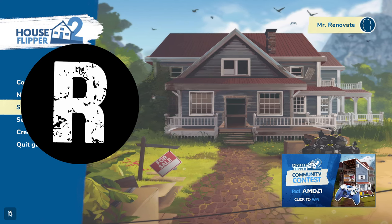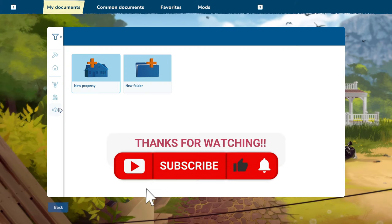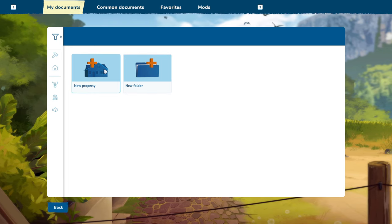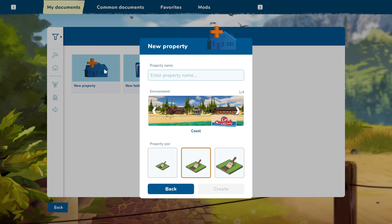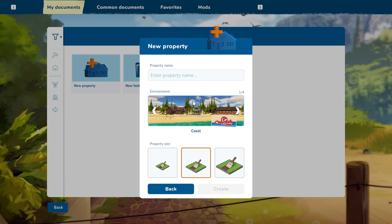Welcome back to another episode of House Flipper 2. We are going into sandbox mode. I have to admit I went in and played with it for about two hours, and there was one thing I couldn't figure out — how to stretch windows. I had to get on the internet to figure it out, and eventually I did. It's pretty cool.